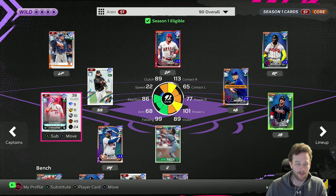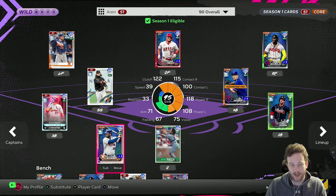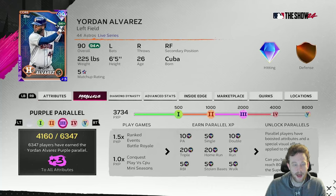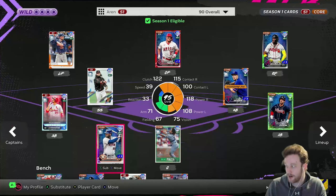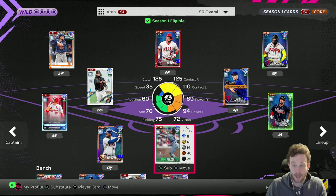At DH, Yordan is the obvious choice. I actually believe he's probably the best hitter in the game, even before Babe Ruth right now. He gets so many insane swings — he has some of my craziest stats online and this is with him slumping. He was batting over .620 for me at one point. This card is crazy, he's unreal — by far the best DH option.